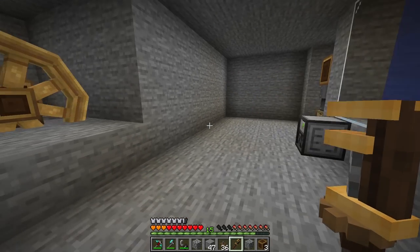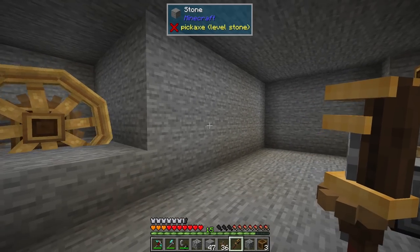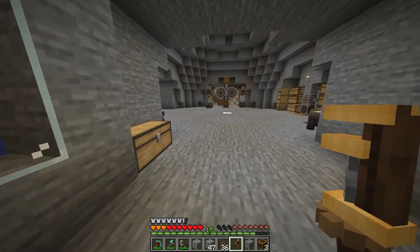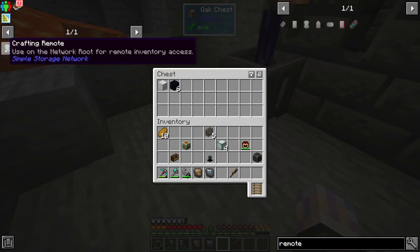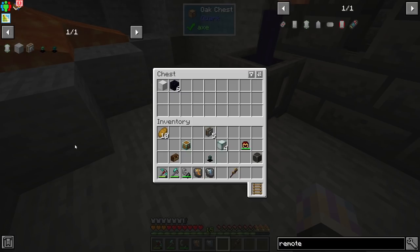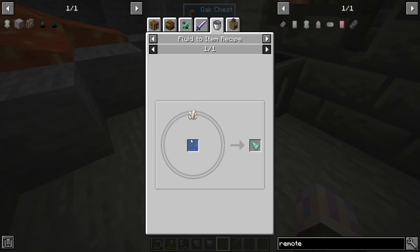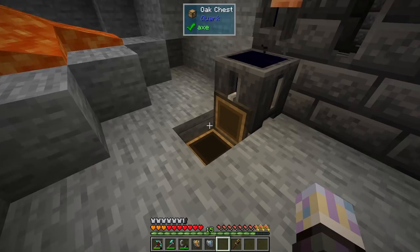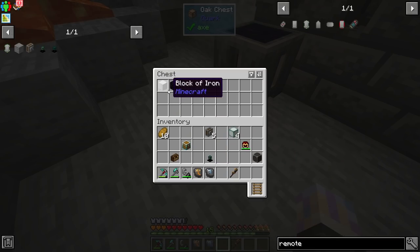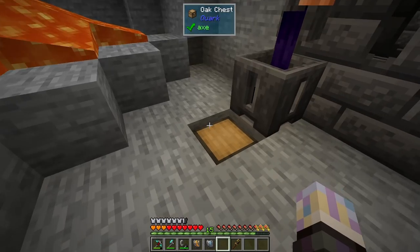We've got our furnace engine automated and our rotational speed controller set up. I'll dig out another room and then we'll get to the next part: automated stone. Once we have automated stone we start doing our crushing and getting free resources. I'm also making some more obsidian here, and I want to make a crafting remote which gives wireless access to our storage system.